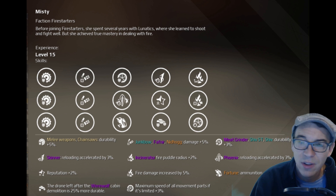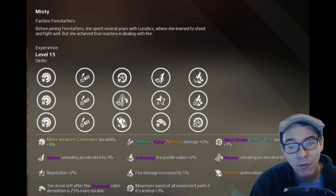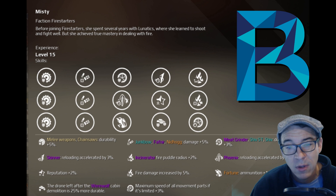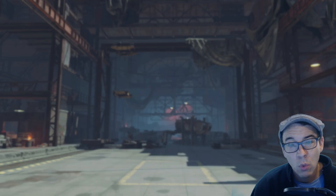Last but not least we're going to talk about Misty. This was tough — some people gave it an A, some gave it a C — so rather than a median we're giving it a mean average of B. Misty gives a boost to max speed of movement parts, buffs some fire-starter weapons, buffs the epic cab drone, and gives any movement part a speed-limit boost of plus three percent, which are among the best perks for this co-driver.